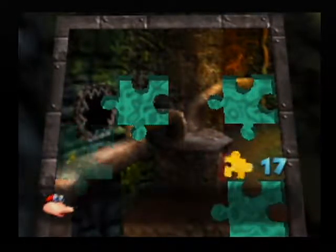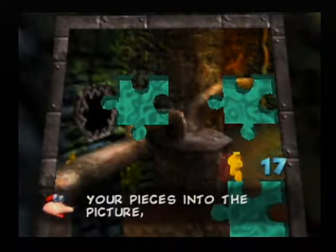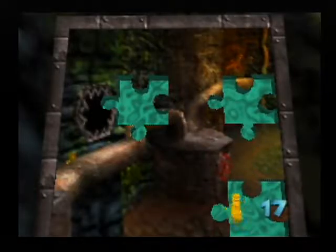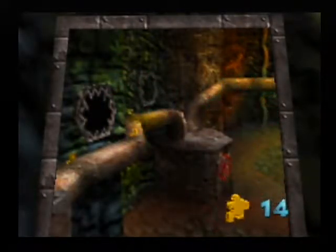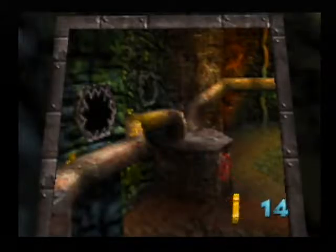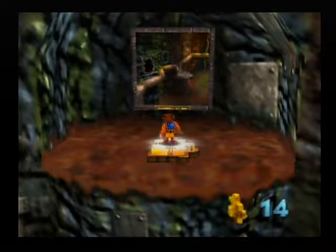We have 19 pieces and we only need five, so let's do it. We want to place all our puzzle pieces — just press Z. Done. Now we've got to go track down Clanker's Cavern, which I don't know where that is, but we're gonna find it.